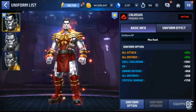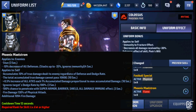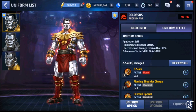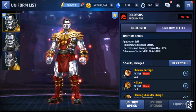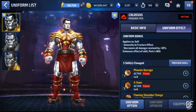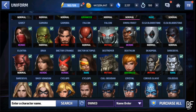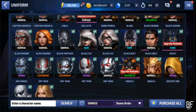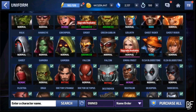Pietro's Phoenix Five uniform is a must-buy. It gives the entire team damage reduction against both heroes and villains, making him an absolute must for timeline battle. If you want to win in timeline, Pietro is a must-have character and an absolute beast in it.